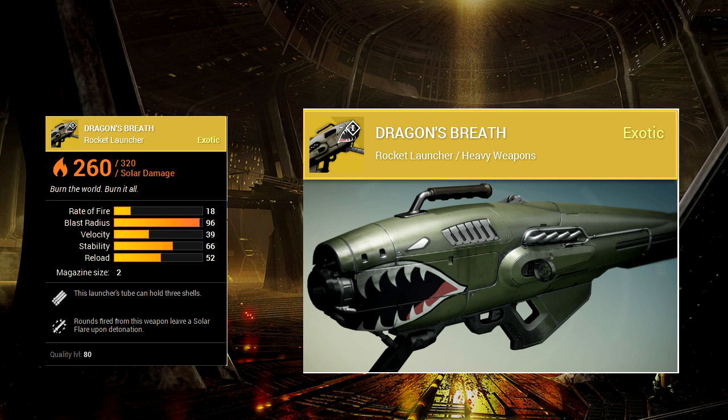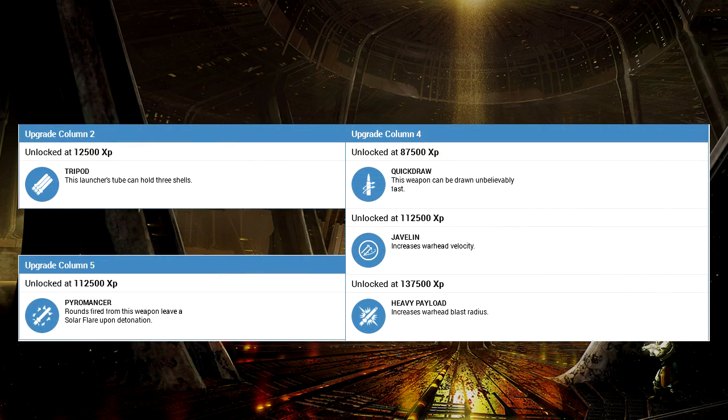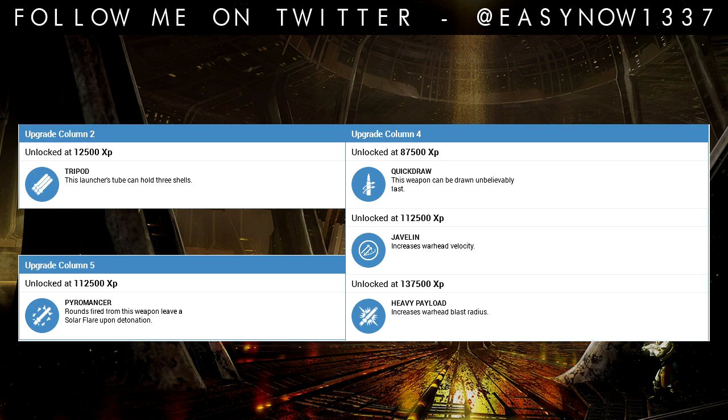In upgrade column two you can have Tripod — this launcher's tube can hold three shells, so the magazine size goes from two to three, which makes it even better. In upgrade column four, this weapon can be drawn unbelievably fast, or Javelin increases warhead velocity, or Heavy Payload increases warhead blast radius — so all these things do really good stuff for the rocket launcher.